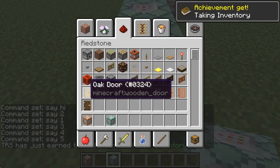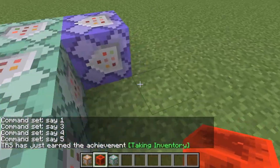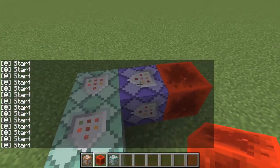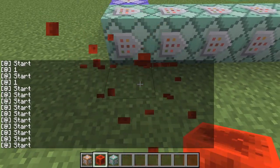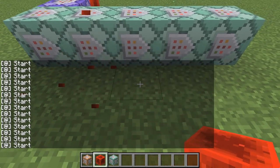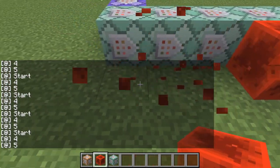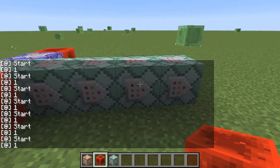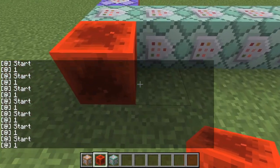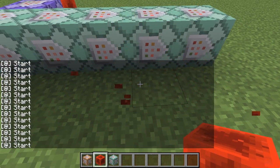As you already know, if you are watching this video, you should know how these work. When I activate this, it will just do 'start'. But if I activate this one it will say 'one', if I activate this one it will say 'two', if I activate this one it will say 'three' — I could do two, and four, and five, just like so. The chain can move on even if the command block is not powered, but in order for a command block to actually execute, it needs to be powered.